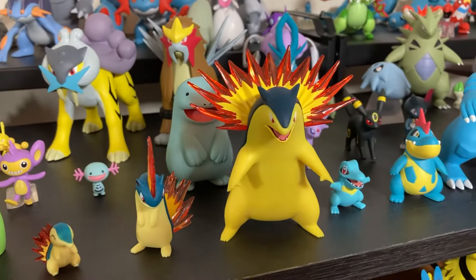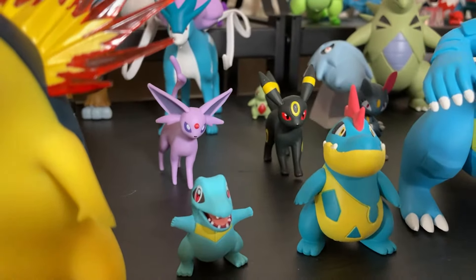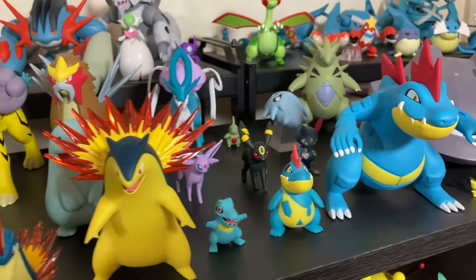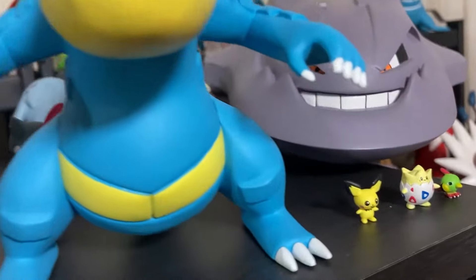Typhlosion. We have Totodile, Croconaw, and then Feraligatr is huge — Feraligatr is much bigger than Typhlosion. And then they go from Feraligatr down to Pichu, Togepi, and Natu — look at my hand, very very tiny.